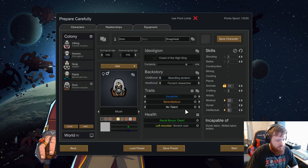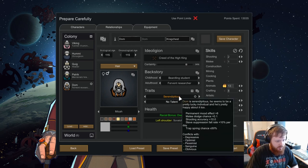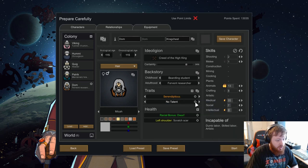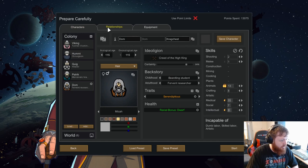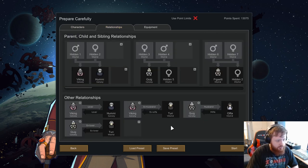We always take five, so let's take one last one as we do. Xenophile — nope. Serendipitous — he's been pretty lucky in the village. He can't do a lot of stuff but he really likes animals, so he'll probably be our main animal caretaker. For the relations, that's all fine — no issue. Any ex-lovers? We're taking Quig, we're not taking Turi, so that's fine.